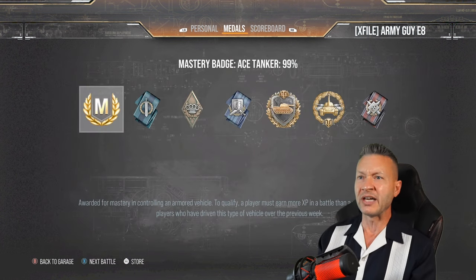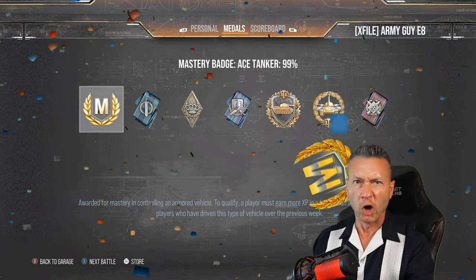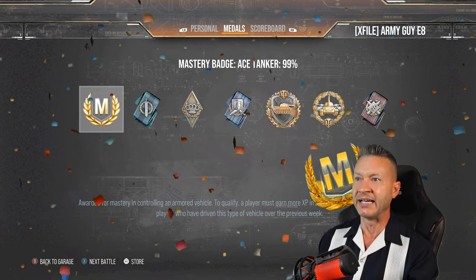We got the MVP. Good job, Johnny Rambo. Five kills, 4,023 damage, 1,979 XP, 1,885 blocked. Good battle — that was a little sweaty, but it was a good one. This is a nice tank, very fun to play. I like it.